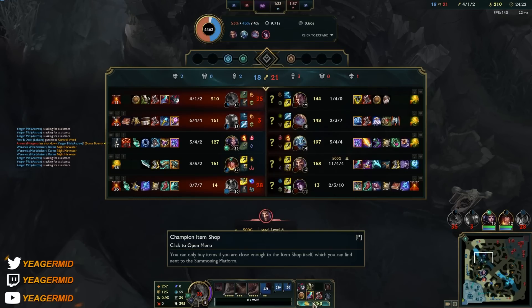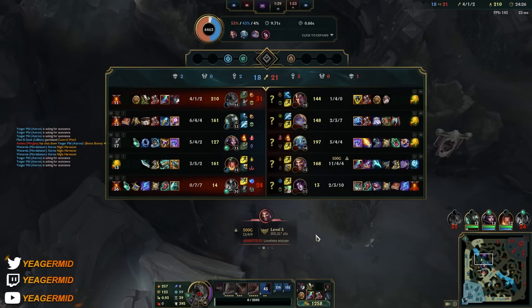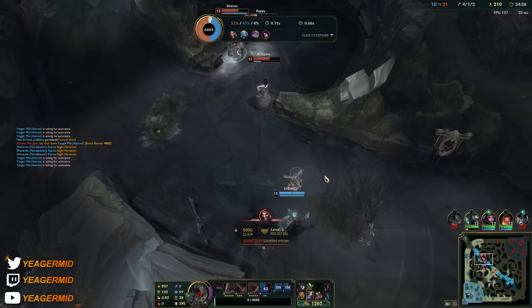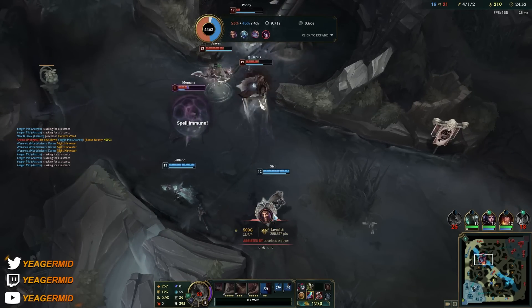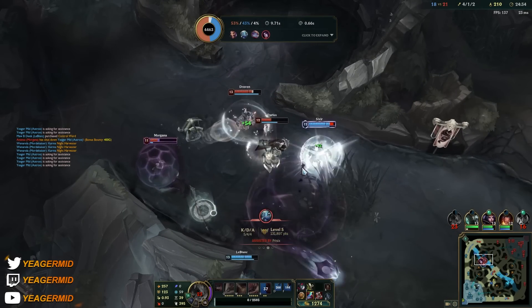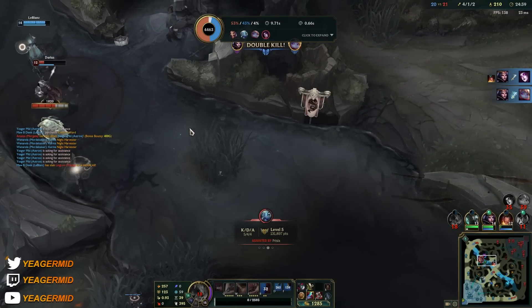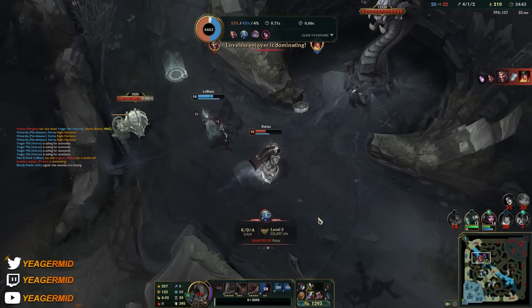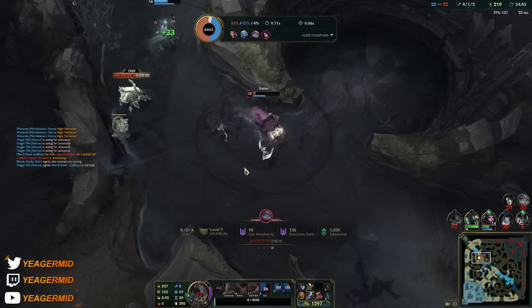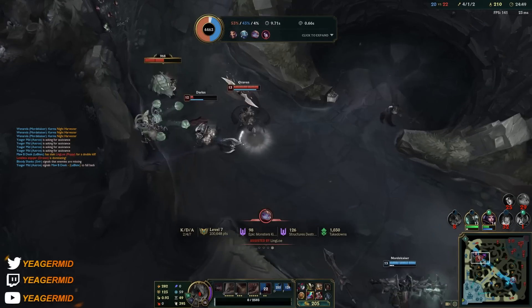They might be able to stop this. I honestly think he survived at like one HP. Come on guys, you can stop this. LeBlanc has to poke — she should not be tanking the outer edge on that champ. He's playing it a bit terribly but they stopped the attempt.